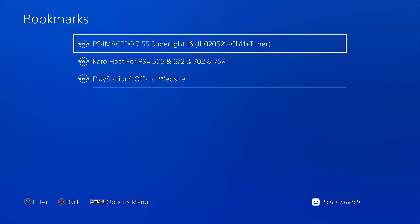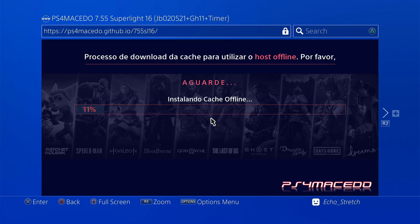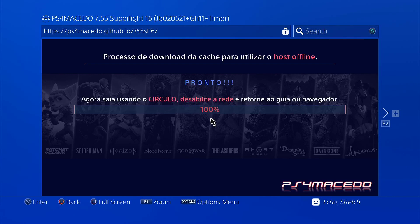We'll go to bookmarks and it's right here. We'll go ahead and launch it. We'll give it a few moments here to install the cache. It looks like it's going extremely fast — it's probably just the jailbreak. I'm thinking it's in auto, so we'll see what happens.